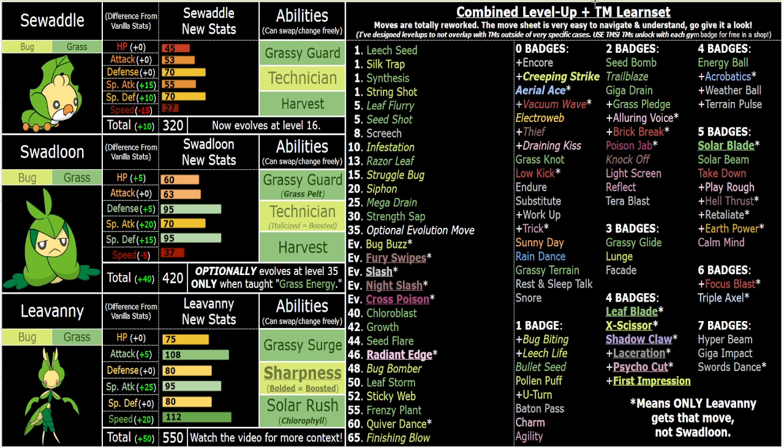I'll explain more how those work in a bit, but I also want to talk a little bit about Swadloon because those are also really cool. Swadloon specifically — you could actually keep them past level 35 if you wanted to. I know a lot of people prefer Swadloon's design and resonate with it. With Violite Technician, you know, Siphon, Struggle Bug, Mega Drain — all those healing moves — this thing is really stall-y.